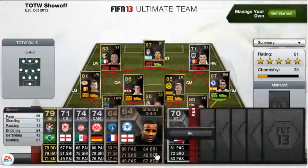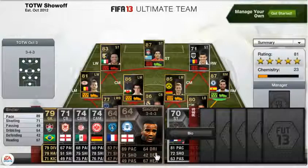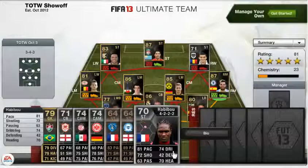There's an even better striker — also bronze, 64 rated and English — Sinclair, with a standout 89 pace for a bronze player. He will definitely be selling for a lot of coins. He also has 71 shooting and 67 heading. The last substitute is Habibu, who is French, with standout stats of 81 pace, 74 dribbling and 70 heading.